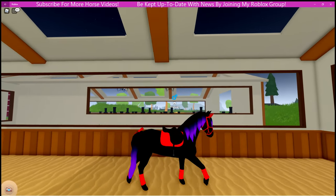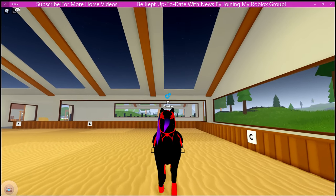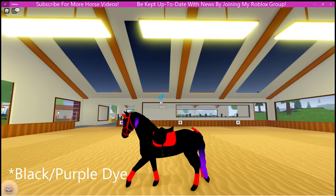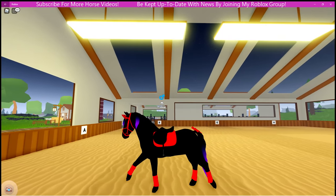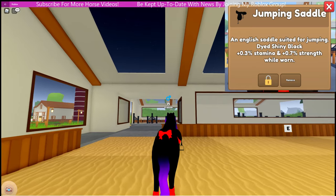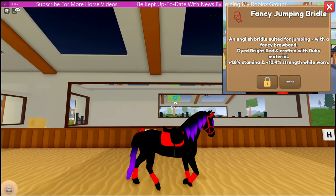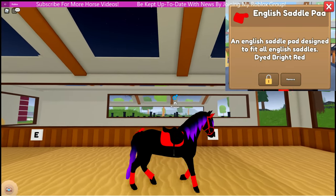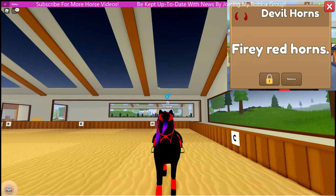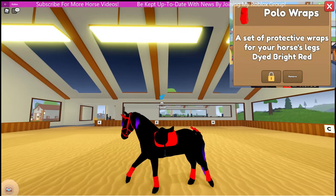Then we have N. N is another horse that needs to be named. N is a pure black Frisian stallion — I did dye his mane and tail purple, and he was caught on desert island. His tack includes the shiny black jump saddle, the red and ruby fancy jump bridle, bright red English saddle pad. He is wearing the devil horn, so this is my devil horse, with a shiny red tail ribbon and bright red polo wraps.